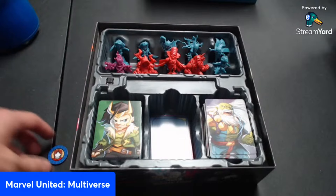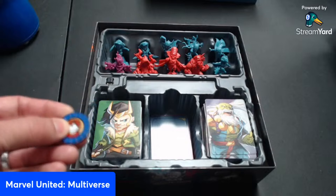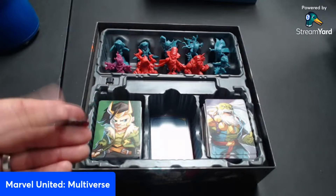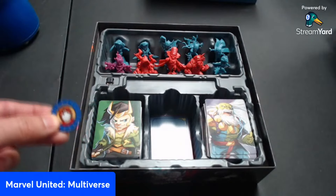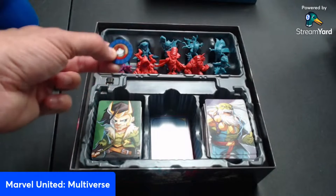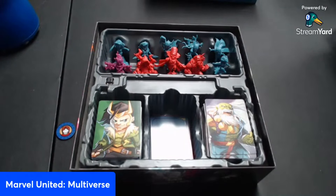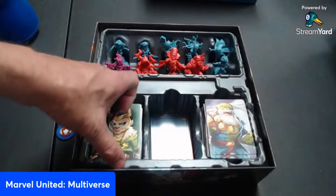For the Hulk, he has a Rick Jones token that comes with it — this is plastic because it's the Kickstarter edition. When he is on Rick Jones, you can actually damage him more or suffer less damage, because he's still sensitive to old Rick Jones. Anyway, that's the base game.